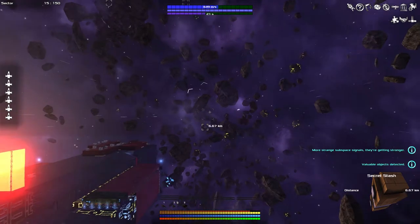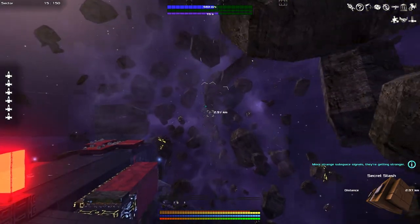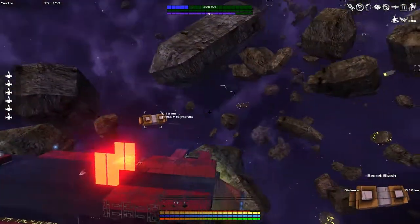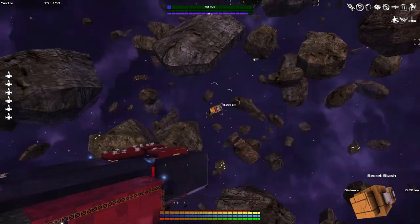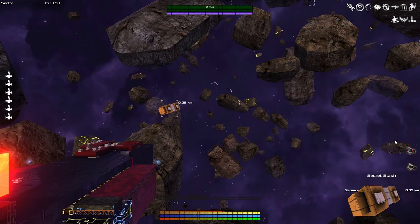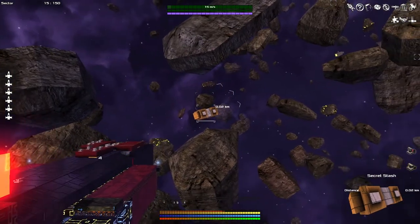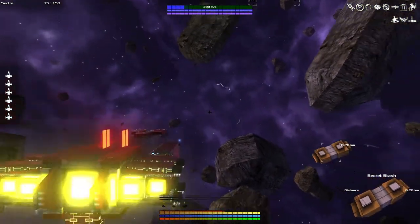We found a secret stash right on the barrier. I wonder if we'll find anything cool in this one — hopefully something more than just 60,000 credits and a terrible repair turret. We overshot it. 65,000 credits, bringing me up to 14 million credits. We got a double plasma turret and a Zanient mining turret. Yeah, all these secret stashes just have the same type of stuff. I need to get out of here — these asteroids are giving me the heebie-jeebies.